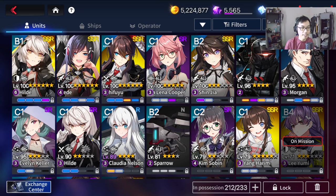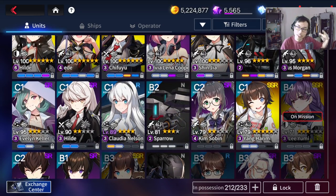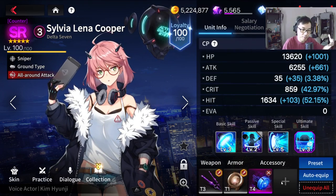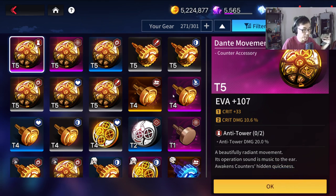Now let's talk about rarity of gears. So T1, T2, T3, T4 — it all goes up to T7. Obviously T6 and T7 are going to be, in most cases, your endgame. But early on, gathering a bunch of T4 and T5, even T1 and T2 ideally, are going to be very helpful early on.